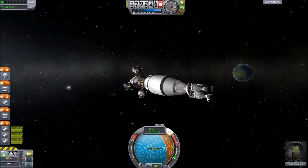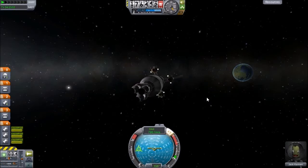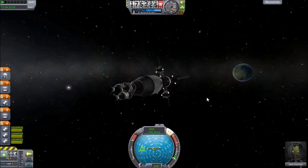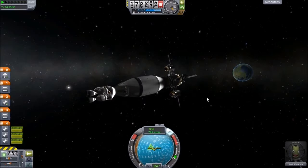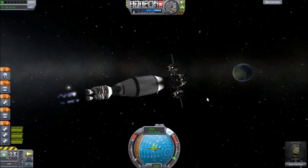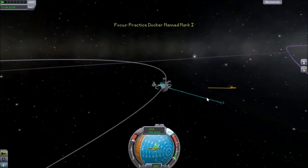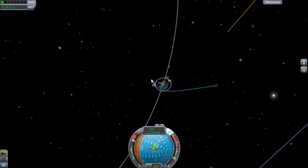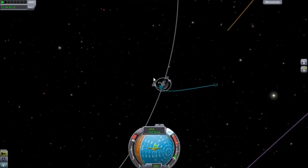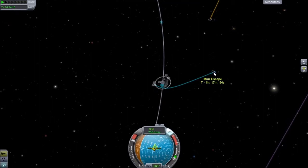I think I'm going to call this design the torpedo, because that's what it looks like — a torpedo. Or a bowling pin — we could call it the bowling pin. What do you guys think, bowling pin or torpedo? Either way is good with me. I'm going to try to get as much as I can out of these engines. It shouldn't take too terribly much to first get us into orbit around the moon, and then get us to a landing.